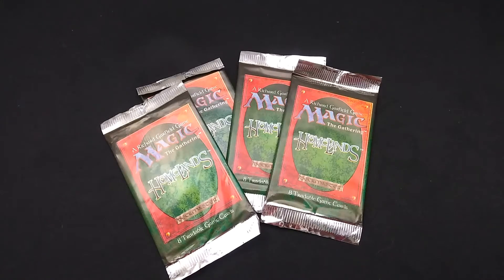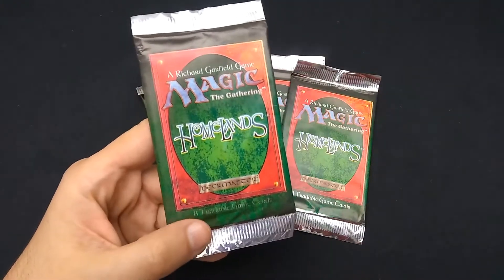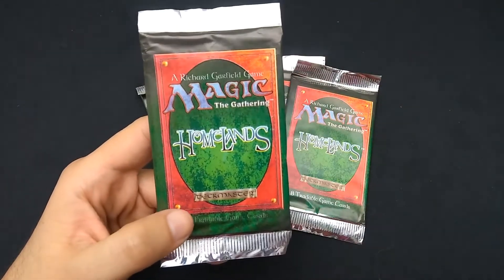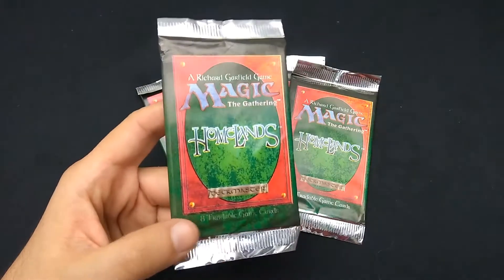Continuing my quest to crack packs of those from my youth, I've got here one of the worst magic sets ever. I know I said that with Fallen Empires, but actually there's some good cards in there. These, from Homelands, these are really some of the bottom-of-the-barrel worst magic cards out there. There's like a beautiful world of lore, but they forgot to make good cards.